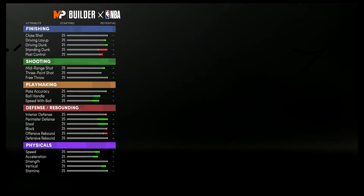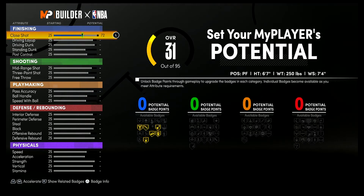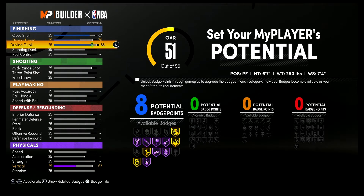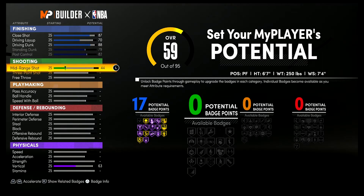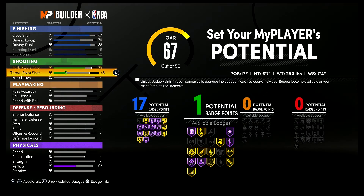Body shape doesn't really matter — I'll go with built. For the attributes: bring your close shot up to an 87, your driving layup up to a 70, your driving dunk up to an 88, your standing dunk up to a 79, and max out your post control to an 82. That's going to give you 17 finishing badges. For shooting, bring your mid-range shot up to a 79, your three-point shot up to a 76, and your free throw up to an 80.